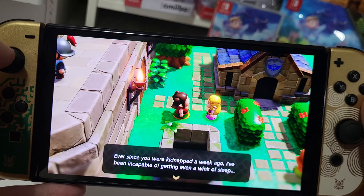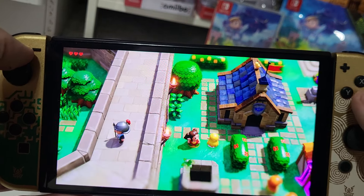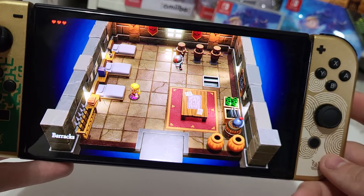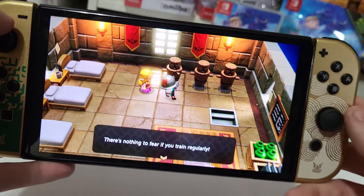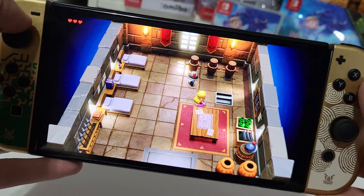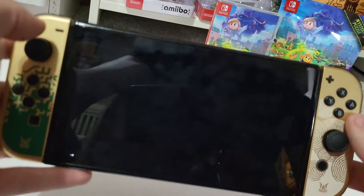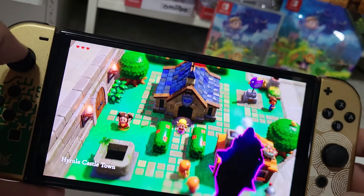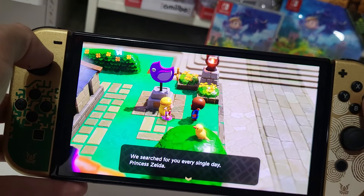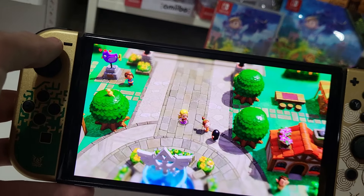Ever since you were kidnapped a week ago, I've been incapable of getting a wink of sleep. But now that you're back, I bet I'll be sleeping like a baby tonight. Welcome back, Princess. Let's explore these buildings a little bit. Looks like this is a place to sleep. We get three hearts to start off the game, which is usually how every Zelda game is — you get three hearts after the first scene. Link saved me with his bow and arrow, so hopefully we can find Link at some point.